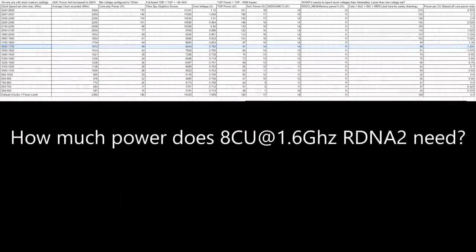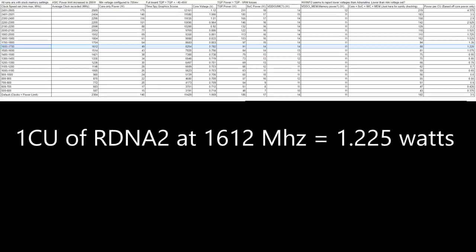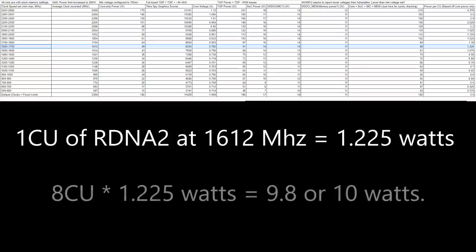Now for the meat and potatoes: how much power does 8CU at 1.6 GHz require? Uzi38's data lists power per CU based on core power only, which is exactly what the GPU will spend within the SOC TDP. At 1.6 GHz, that is 1.225 watts per CU. So 1.225 watts times 8 CU equals 9.8 watts — roughly 10 watts of power. Now we know this number, so how much power do the Zen 2 cores and Uncore require?